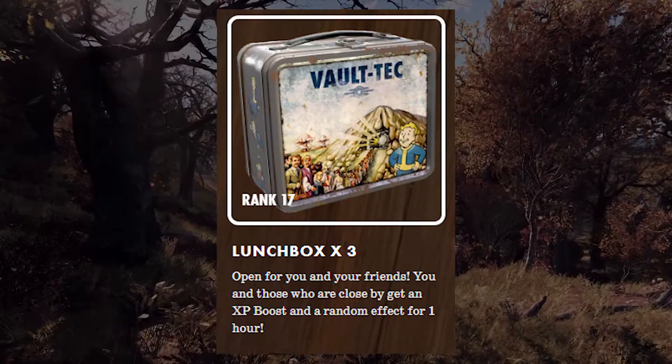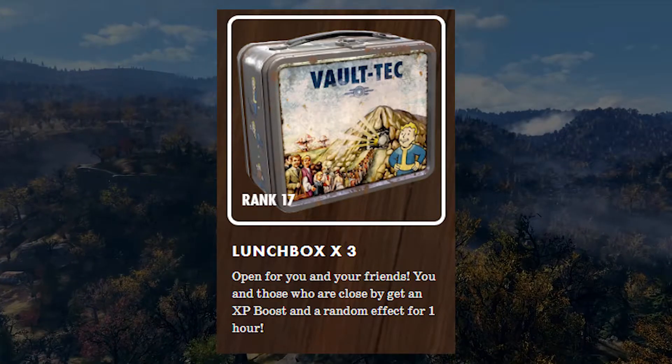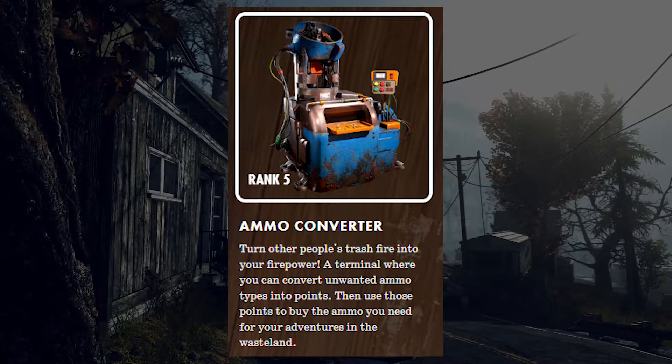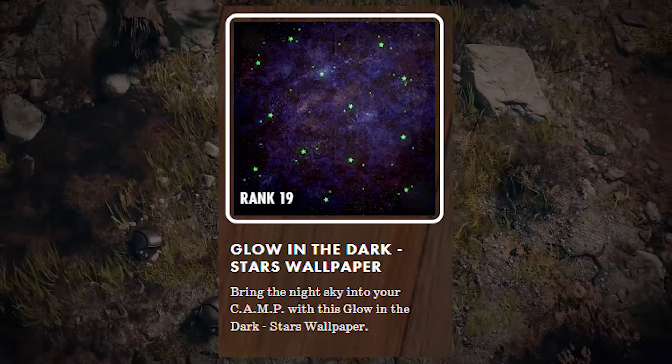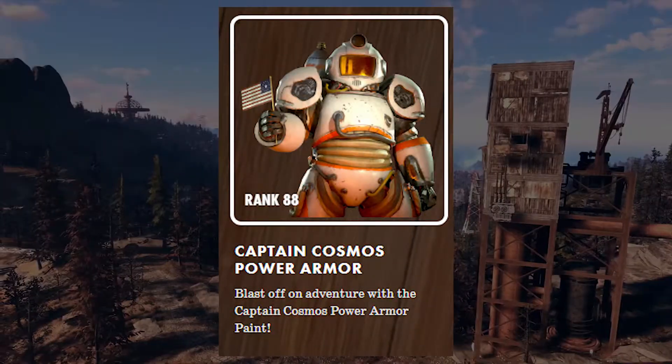Launch boxes grant you and nearby players a 25% XP bonus alongside a random social buff, while the ammo converter lets you exchange ammo you don't need for ammo that you do actually need. Fireworks, glow-in-the-dark wallpaper, and white and black versions of Captain Cosmos' power armor also count among Season 1's rewards.